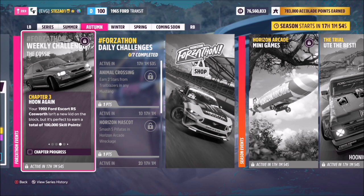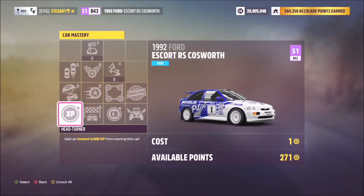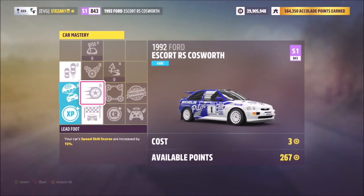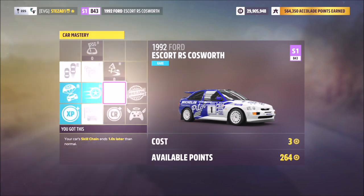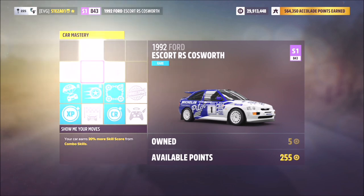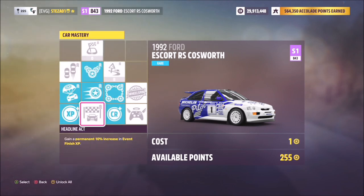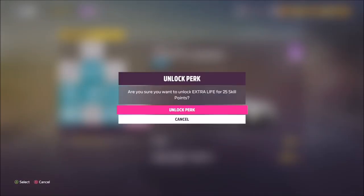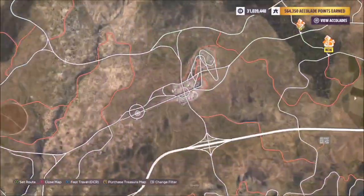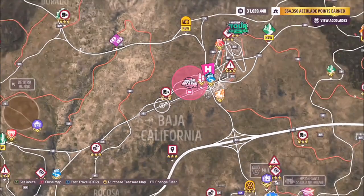The next challenge wants you to earn a total of 100,000 skill points, which is actually fairly easy. First, go into the car mastery and buy out the specific perks shown on screen. You don't need to buy the credits or wheel spin boosts — skip anything only related to race bonuses like extra skill points or credits at the end of a race.